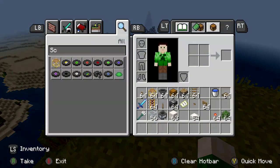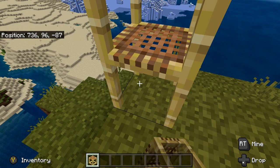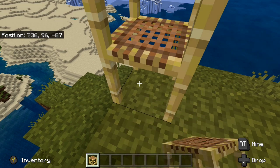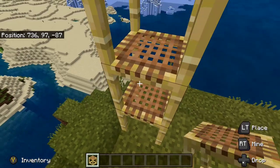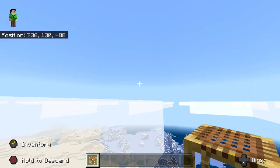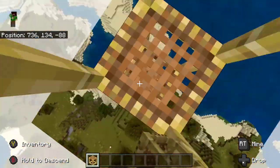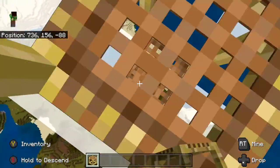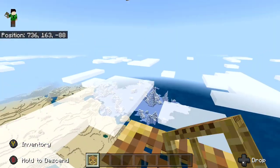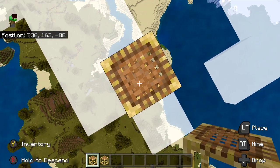First thing you're going to do is go up about 65 blocks — scaffolding would be good for this, or dirt, whatever you want. You need to go up at least 65 blocks. If you look at our position we're at Y 96, so we want to go up to at least Y 161. We're going to go to 162 so that anything on the ground will not mess up our spawn rate.